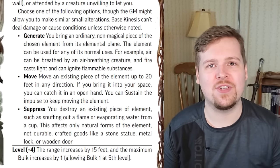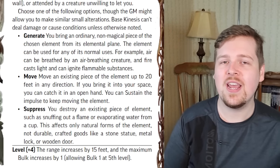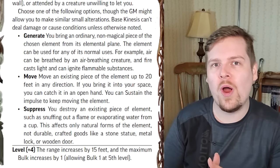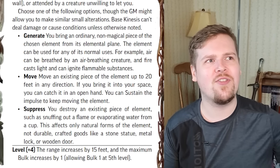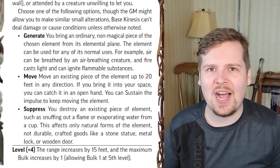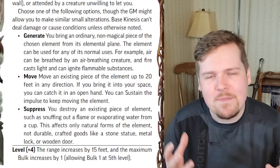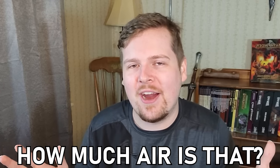Every four character levels at levels 5, 9, 13, and 17, the range increases by 15 feet and the amount of element you can manipulate increases by one bulk. It increases to one bulk at fifth level, two bulk at ninth level, three at thirteenth, and up to four bulk at level 17 — roughly 40 pounds of your element. The range increase at every four levels also applies. Let me know how that works with air, because air doesn't have a lot of mass.